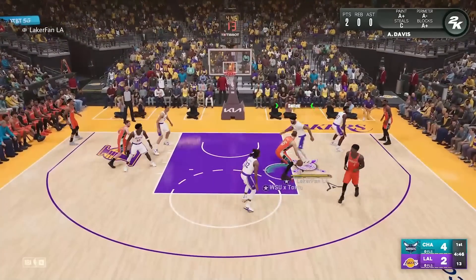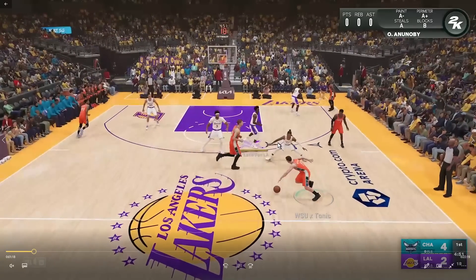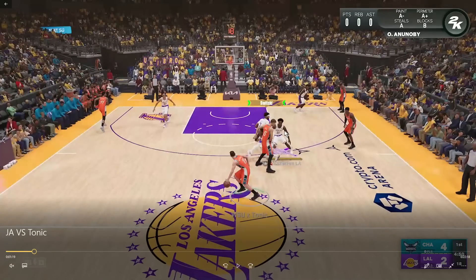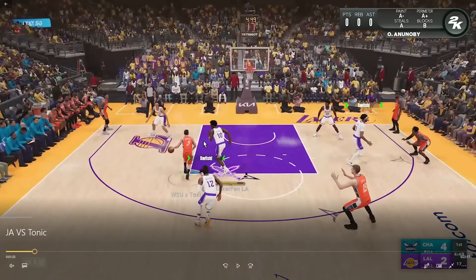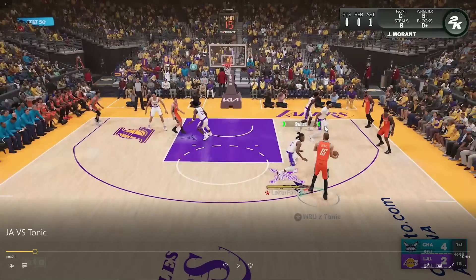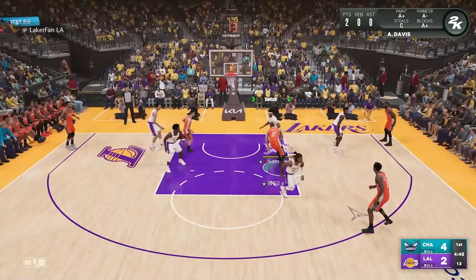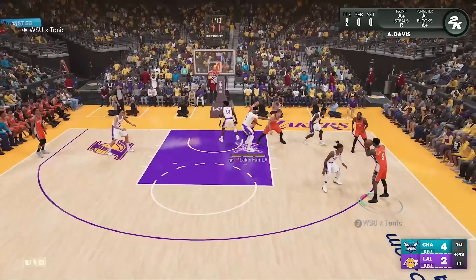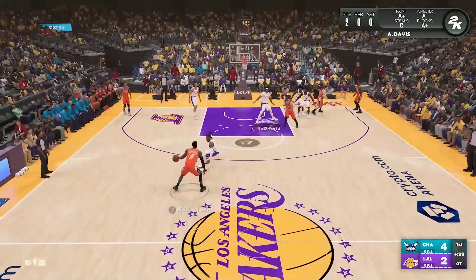I've learned some new tech — you can see the green text popping up that says 'switch.' I'm just holding the A button on Xbox, called X-switching on PlayStation. This is a very key thing to know because it switches a lot of things. For example, I switch Ja to Jokic on the pop, and then when Jokic goes for the back down, I switch Ja off Jokic and put AD on him — all just by holding A.